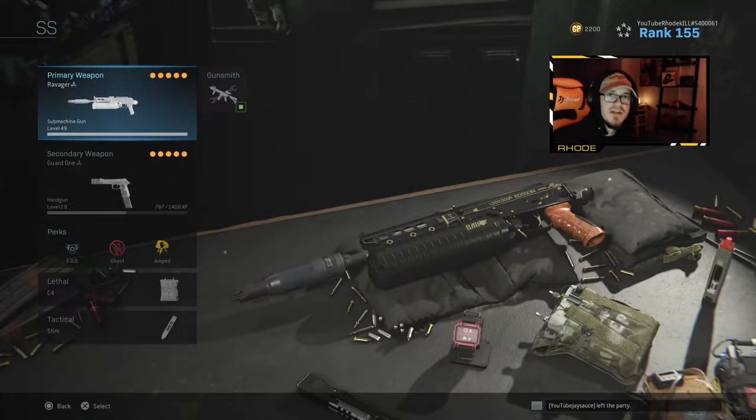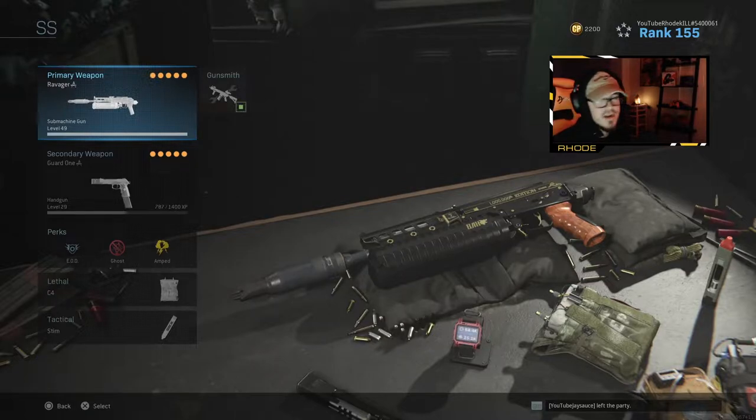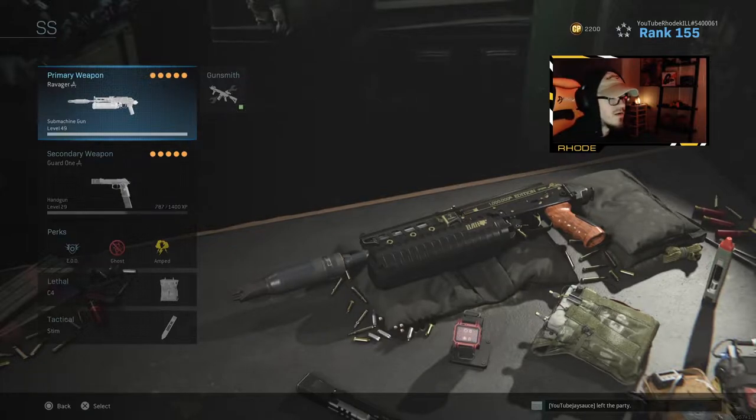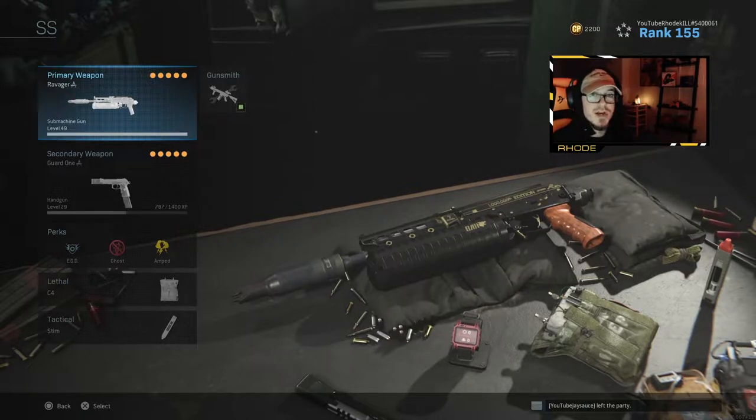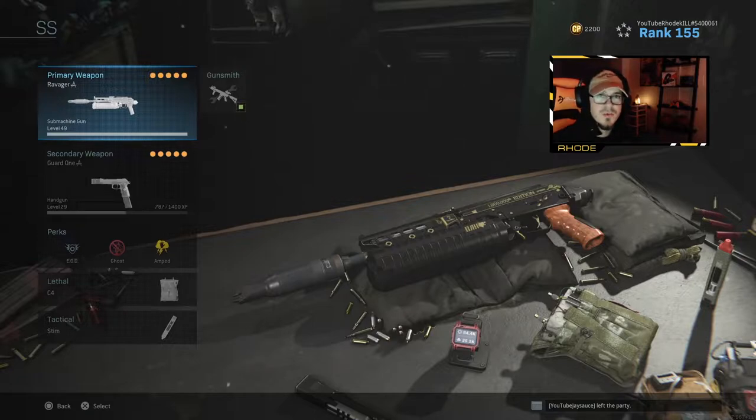Yo YouTube, what up guys? Hopefully everybody's having an amazing day or night. Today I'm bringing you the best Bison class setup in Call of Duty Modern Warfare. I switched some attachments around — I'll show you those in a second. I figured out what I thought was probably the fastest killing time for this weapon. It's around a 2 or 3 shot kill. Sometimes the further the distance, the more shots it takes, but up close it's 2 or 3.